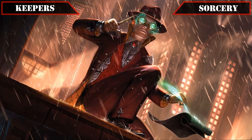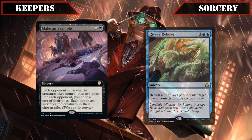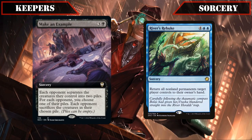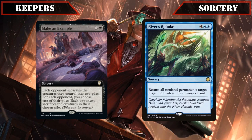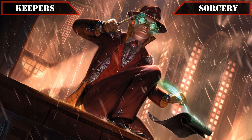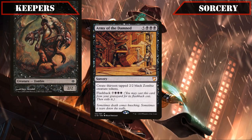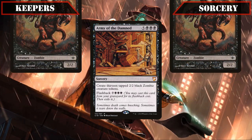Continuing on to our sorcery holdovers, Feed the Swarm made it in for being a cheap and flexible enough removal option for the cost. Make an Example and Reverse Rebuke both keep their spots by being solid one-sided board wipes that only get better as we copy them — the former by having all our opponents lose half of their creatures again, and the latter by bouncing an extra player's non-land permanents back to hand as well. Maestro's Confluence makes the cut for the sheer flexibility it provides as a source of spell recursion, board disruption, and non-destruction based removal. And finally, Army of the Damned makes the grade by being a strong finisher in its own right with the 26 power worth of bodies it creates on our board twice per game, that only gets deadlier if we copy it to completely take over the game with our enormous horde of zombies.